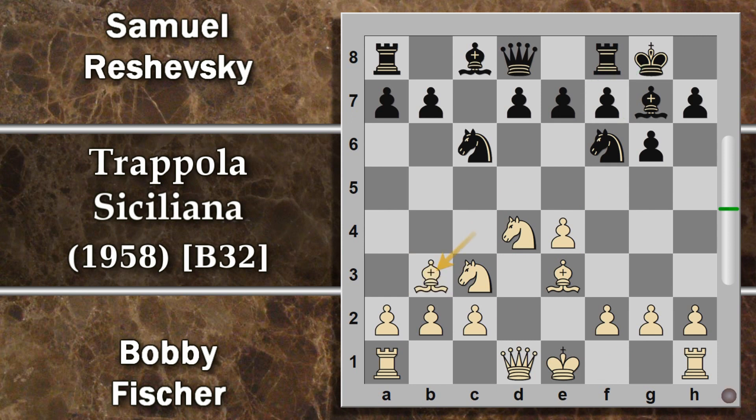Fischer riporta giustamente l'alfiere in b3. A questo punto, forse sentendosi sicuro della doppia difesa su f7 da parte dei propri pezzi, Reshevsky gioca cavallo a5. Questa sembra una mossa plausibile perché l'alfiere è semplicemente intrappolato su questa diagonale, dovrà o togliersi di mezzo, ma in tal caso potrebbe incorrere in ulteriori problemi, perché da qui non sta facendo niente di utile e può essere forse più facilmente attaccabile dai pedoni. Quindi il bianco qui sta perdendo tempo.